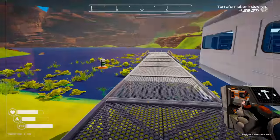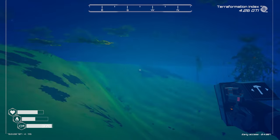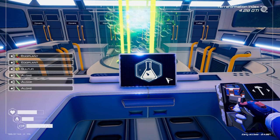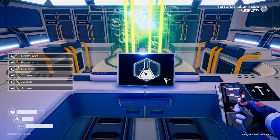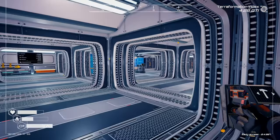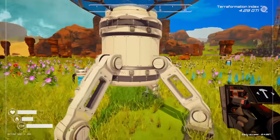In order to make fertilizer we need algae, sulfur, and eggplants. Let's go start off by grabbing some algae — sulfur, I'm hoping I have a little bit in our drill. Let's go ahead and make some fertilizer. We do actually already have some fertilizer ready to go, so that is super handy — grab that one, grab another one.